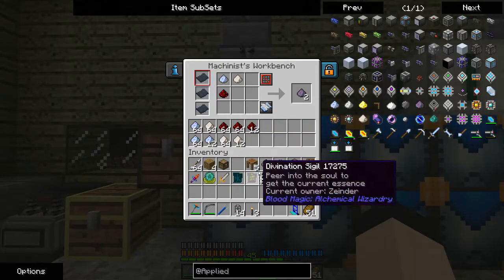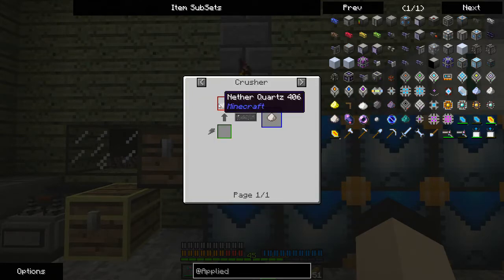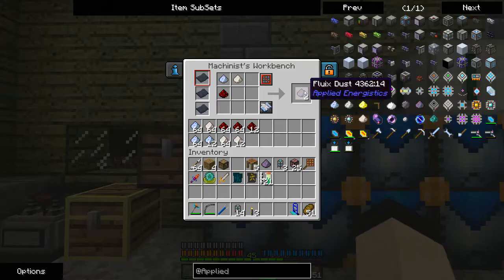I'm going to do as much as I can right now. This is going to be more than enough for the moment. Here's Fluix Dust, which is the Nether Quartz Dust — it's just made from crushing Nether Quartz. You can get it in all the other ways as well, but I made it in the Crusher because that's what I have. So I'm going to make all of this.